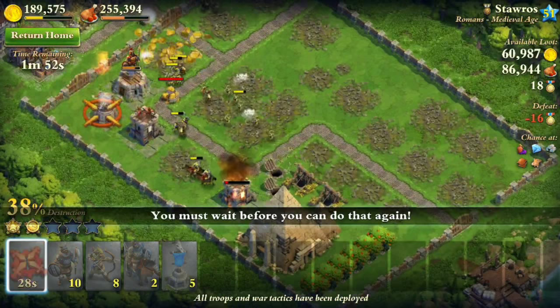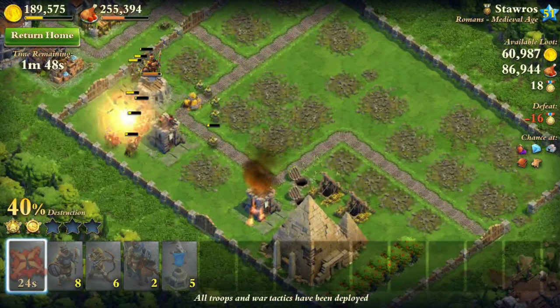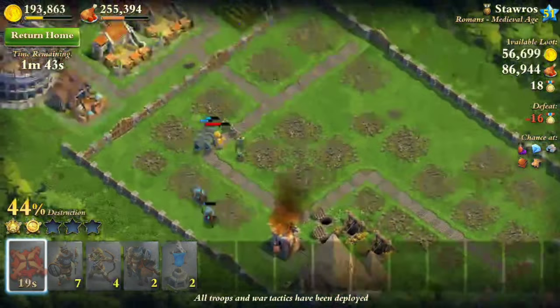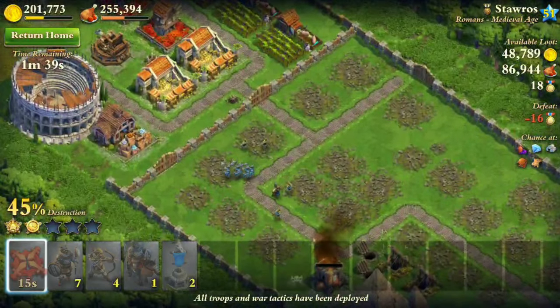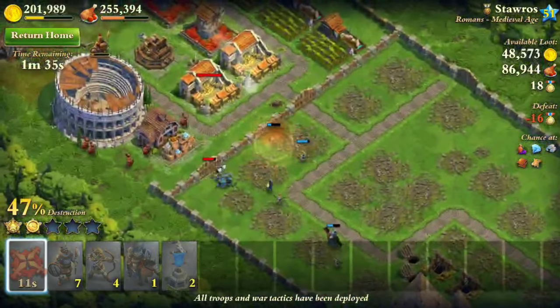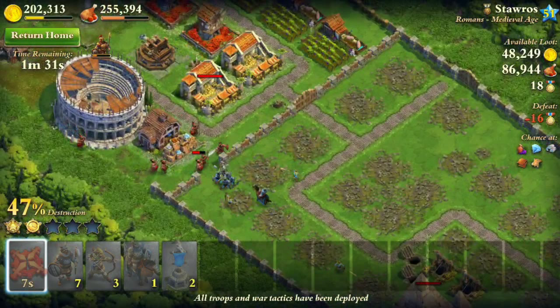This raid actually went fairly well though, because this guy's level 51 Medieval. Okay, great. There's still one more tower, and there's a catapult and a Coliseum on the outside. The problem is if my bowmen get destroyed, this might be a little bit difficult.